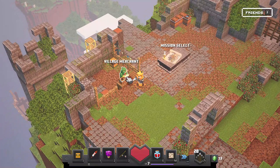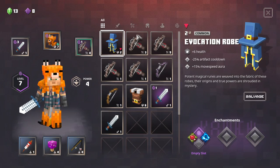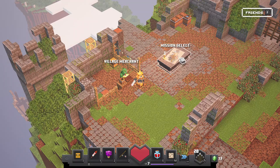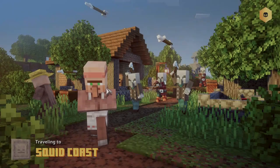Mission select. Evo Exit. Food reserves. Mission select opened. Mission inspector opened. Squid Coast. Threat level: Default 1.